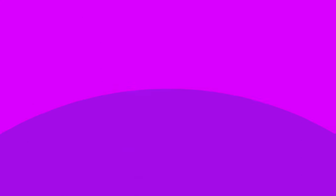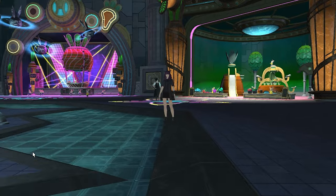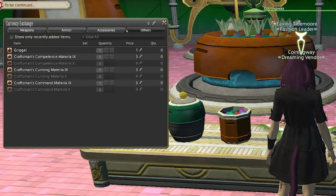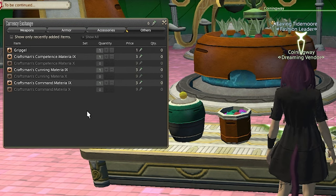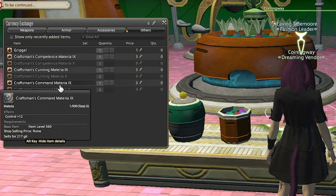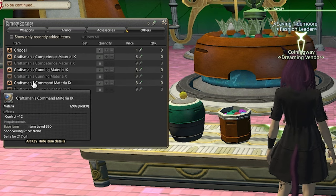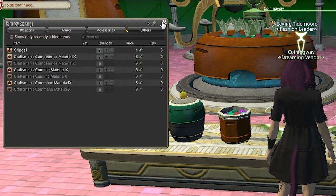After buying a house, I decided I wanted to do the Elborate tribal quest to unlock them as my house vendors. That's when I discovered a nice quick 30,000 gil a day farm. Coining Way is selling grip gels for one carat, and currently they are going for 10,000 gil each on my server. You get three carats a day doing the tribal quest. You can also buy materia, but they cost three carats for nines and nine carats for tens, so the grip gels are the best value. Once I get my vendors I'll definitely continue doing these daily.